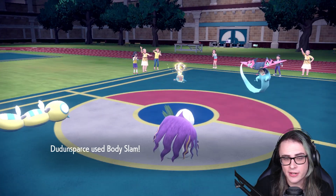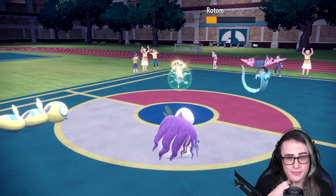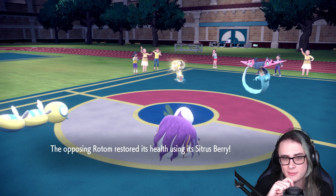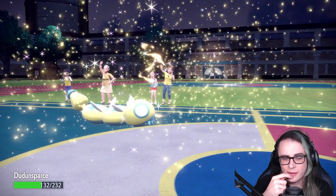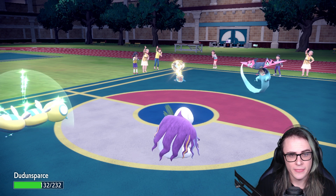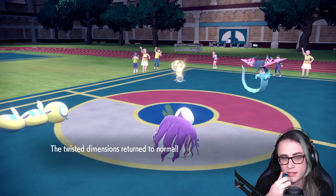We're definitely not going to KO Rotom here, which is a little unfortunate. If I Tera'd Normal I think I could have actually taken it out, which is also a little annoying. The Dudunsparce is thankfully still a 3-8 KO from this — it's actually so bulky, this mon is really obnoxious to kill. Please don't un-Trick-Room it. And of course, Trick Room ends.